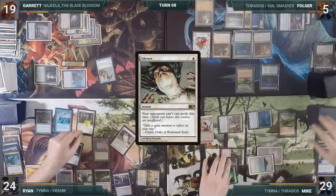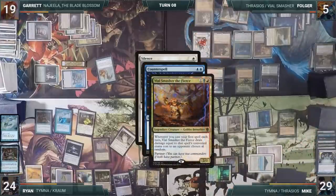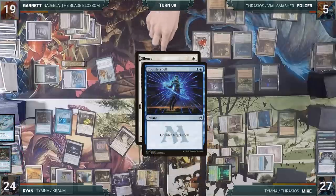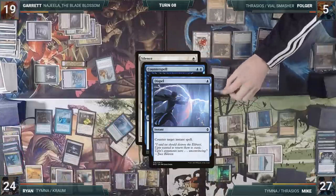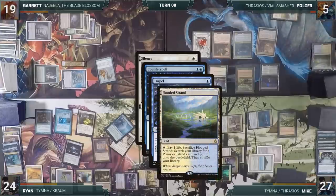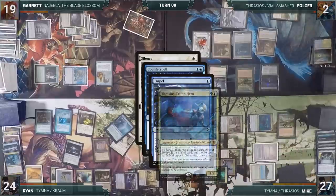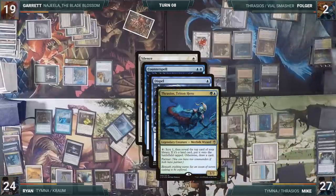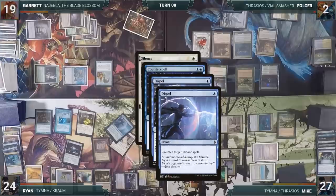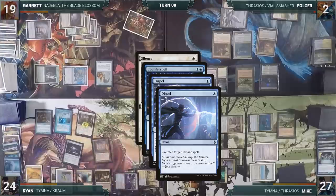Priority passes around and Folger responds by casting Counterspell. Vile Smasher triggers and hits Mike for two. Ryan responds by casting Dispel targeting Counterspell. In response, Folger cracks his Flooded Strand to fetch a snow-covered Island, then taps his Ancient Tomb to activate Thrasios, revealing a Dispel off the top. He casts Dispel targeting Silence, paying for the Mystic Remora tax. With that, Silence is countered.